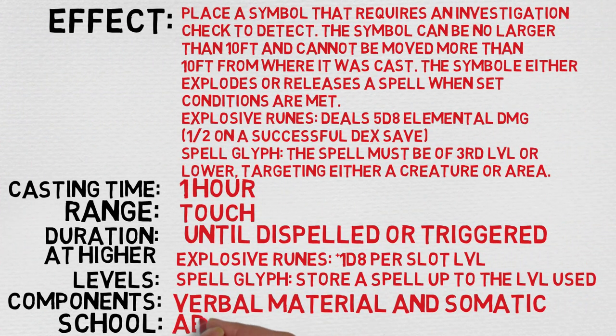I had to change up the format a little bit here just so I could fit all this in, but the effect at a glance is as follows: place a symbol that requires an investigation check to detect. The symbol can be no larger than 10 feet and cannot be moved more than 10 feet from where it was cast. The symbol either explodes or releases a spell when set conditions are met. The Explosive Ruin deals 5d8 elemental damage, half as much on a successful Dexterity save, and you determine what kind. In the Spell Glyph, the spell must be of 3rd level or lower. The cast time is 1 hour, and it is not concentration — the spell actually plays with the term concentration quite a bit, and we will get into that a little bit more later on.